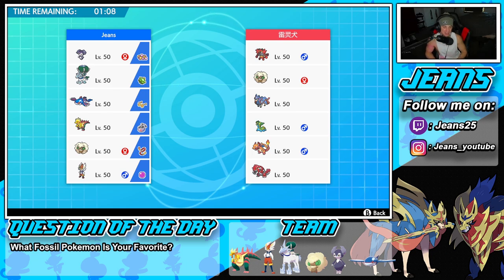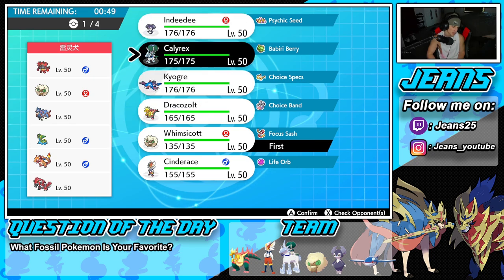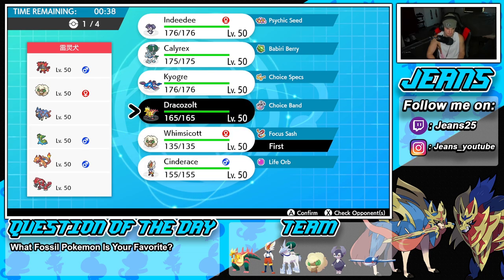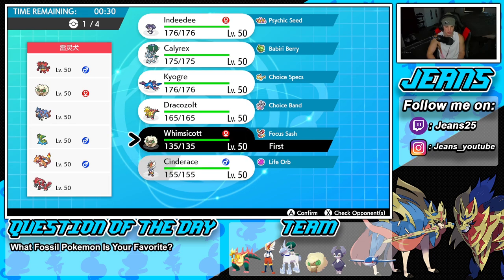Hopping into battle number two against a really strong team that's been all over the ranked ladder — Zacian alongside Groudon, then Charizard, storm drain Gastrodon, Whimsicott, and Incineroar. We definitely have to watch out for storm drain Gastrodon. I'm thinking of leading Whimsicott since it could be really nice for a taunt, or I could go Dracozolt with Indeedee. I decide to go Whimsicott and Dracozolt. I also consider leading Cinderace.